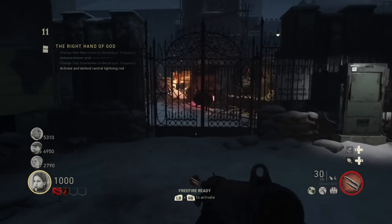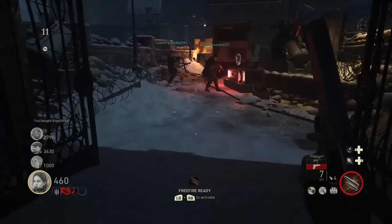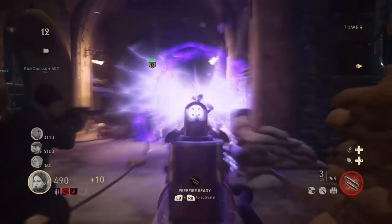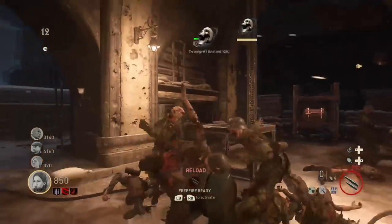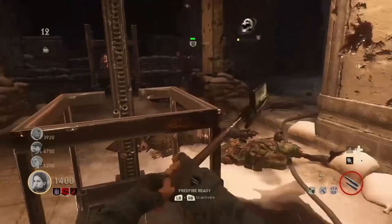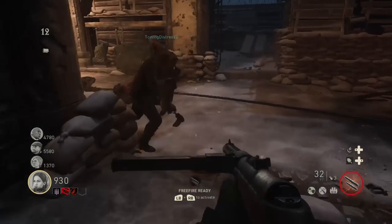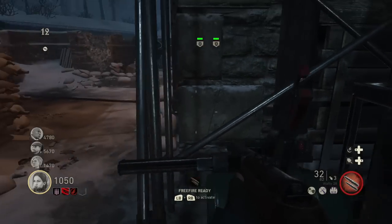Right next to the fourth breaker is a door that leads to the tower. As soon as you're able to get through that, run in — there is going to be a pylon towards the end of the tower. In the middle you're going to want to hold X to activate it. Once you do, zombies are going to attack it and you're going to want to defend it by killing the zombies before they're able to take down all of its health. As soon as you're done defending this first pylon, there are going to be two more that you need to activate on either side.